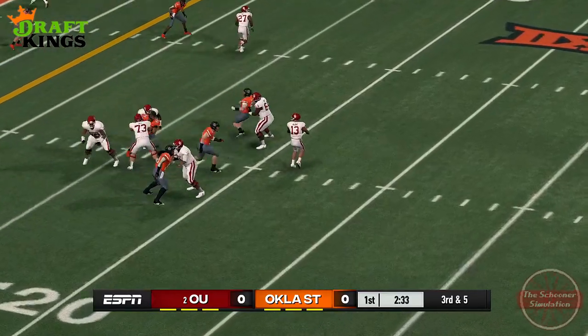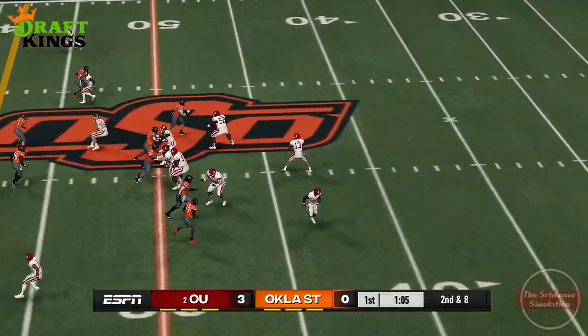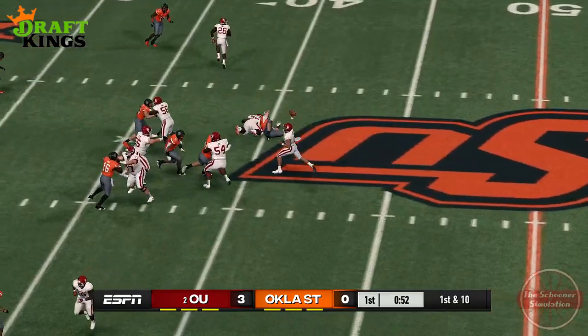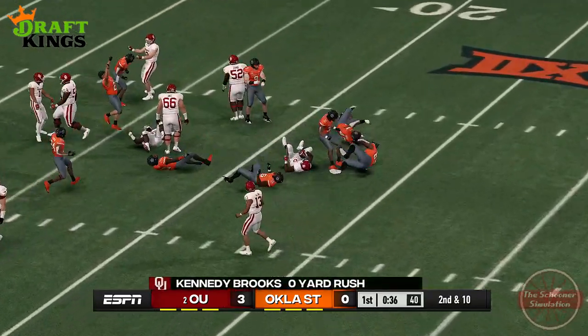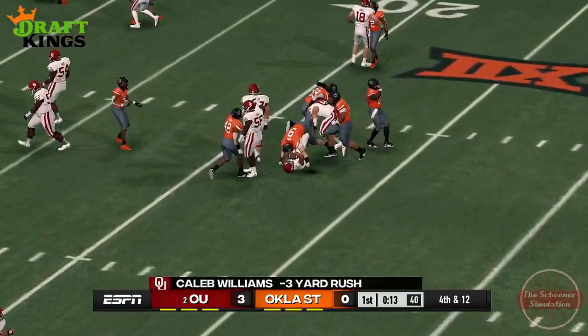The Sooner offense takes the field first, and all throughout they seem to want to make plays quickly. If the deep ball isn't there after about half a second, Williams tends to pivot to his short routes, and if those aren't there when he sees them, an attempt to take the ball himself is made. While I don't condone this panicky-type offensive play, OSU doesn't seem to be able to do much about it and allows OU to keep slowly marching down the field. The problems occur when the deep ball is a short pass and the secondary doesn't have to spread out as much.